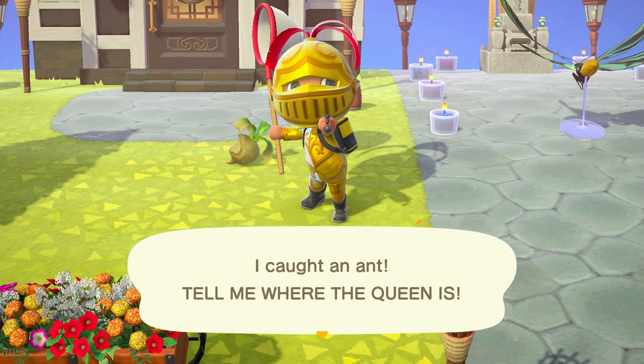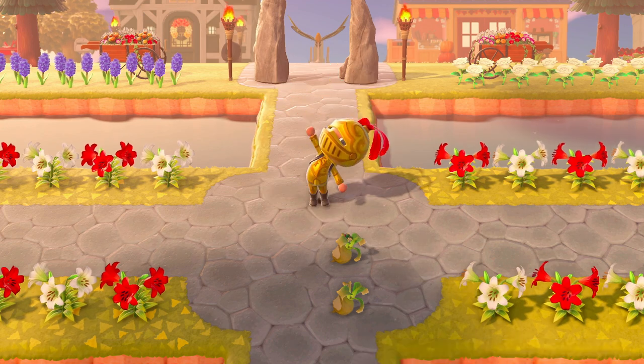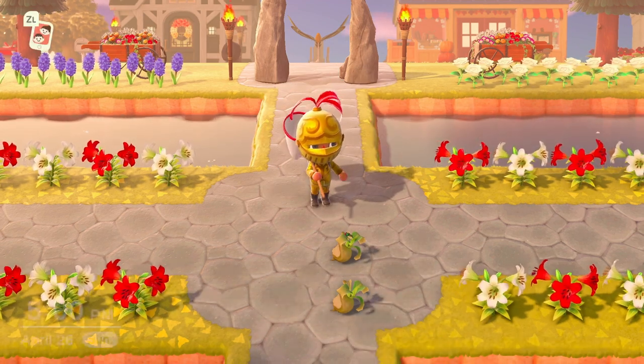Once you've caught the ants, pick up your spoiled turnips. The key now is going to be using the spoiled turnips while making sure the ants don't spawn. This can be done by placing your spoiled turnips on paved surfaces away from grassy areas where ants can spawn.